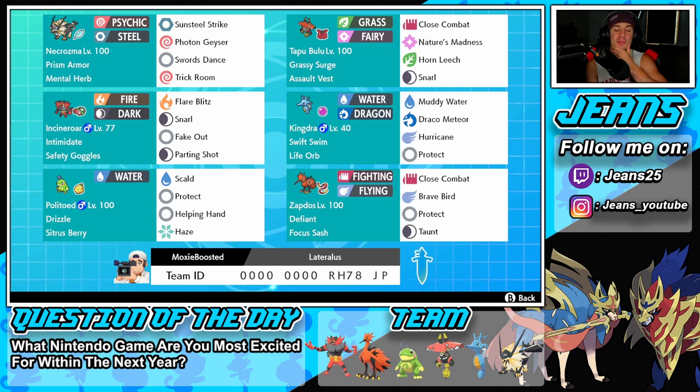I don't think I showed off Necrozma for Series 10. I used him back when Restricted Mons first came out and he was an absolute beast — you could Dynamax him, proc his Weakness Policy, and just roll from there. But we haven't seen a lot of Weakness Policies since Dynamax left. We're rocking Necrozma here with Prism Armor, Metal Herb, Sunsteel Strike, Photon Geyser, Swords Dance to set up our attack boost, and Trick Room.